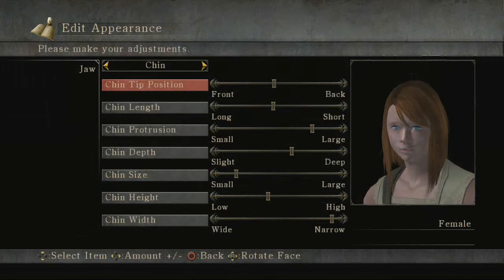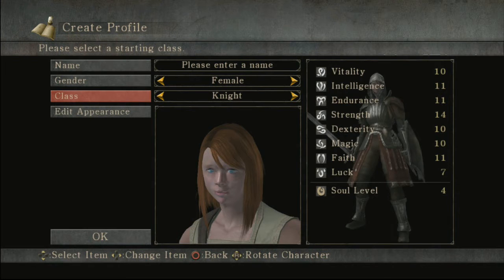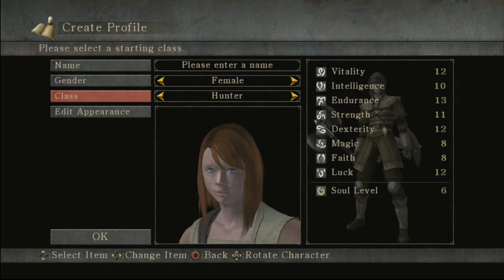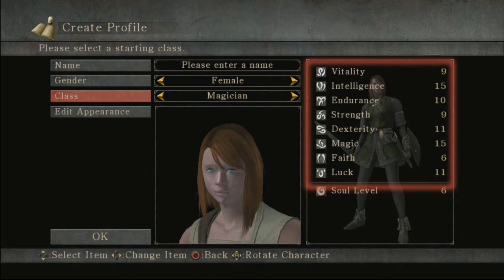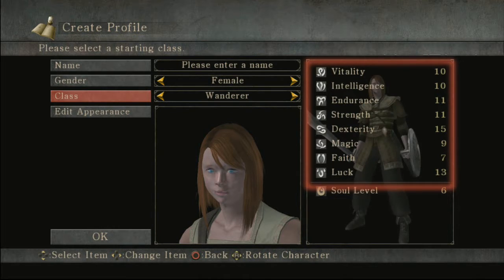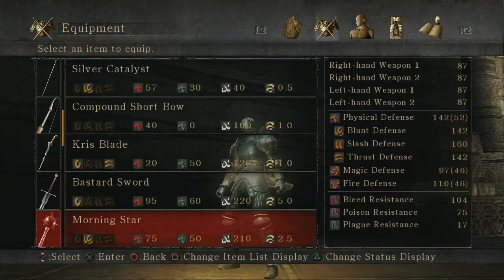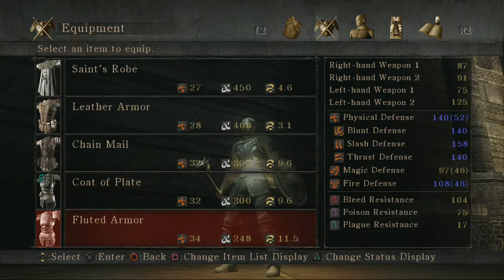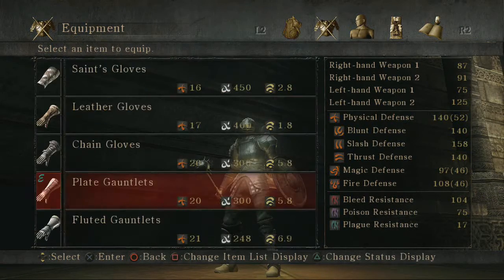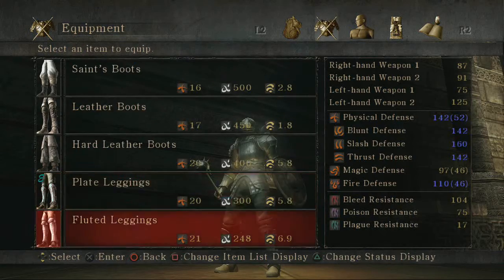Your male or female champion has a highly customizable face and can become one of ten starting classes, including Knight, Royalty, and Magician. Fine-tune eight different stats to create a character born for your style of battle. Equip your hero with two different weapons for each hand and a variety of protective gear. Use strategy in your selections to help your warrior move and fight seamlessly on the battlefield.